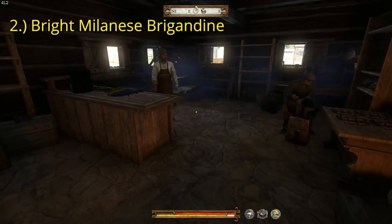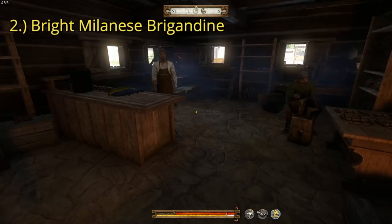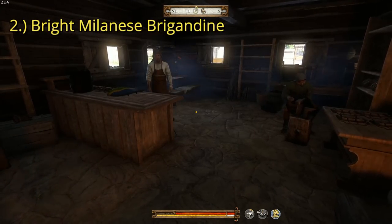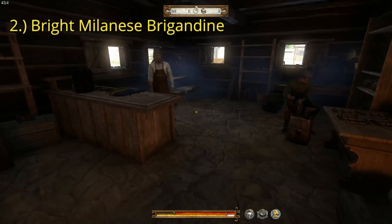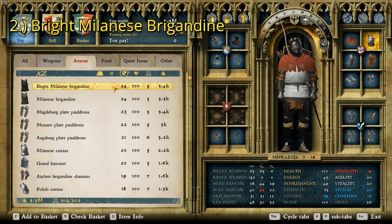The second best piece of chest armor you can get in the game is a several-way tie, but since we're just going to be picking one out, we're going to do the bright Milanese brigandine, which you can buy here at the Sassau armorer. The bright Milanese brigandine has a defense rating of 24 and a total cost of 3,400 groschen.